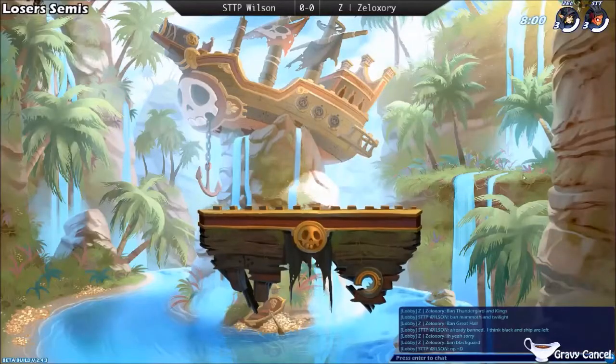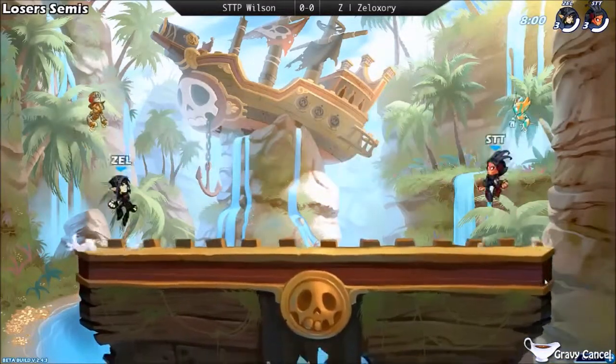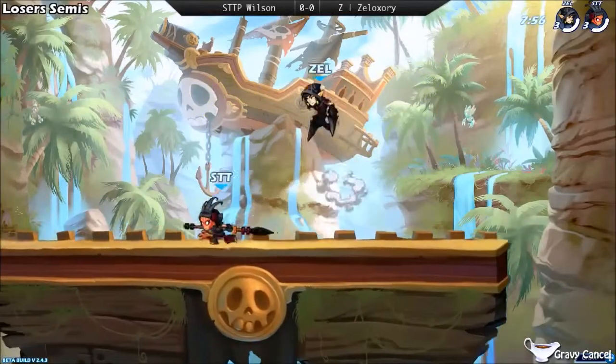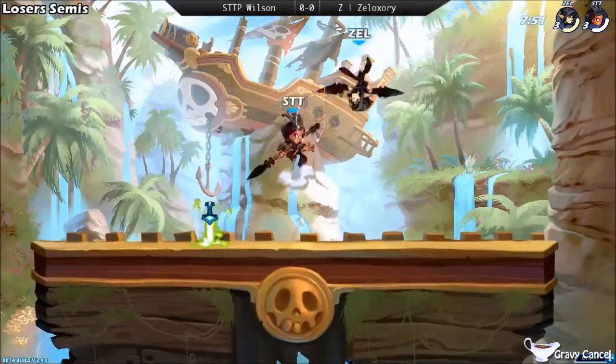All right, here we go, into the match. Overlay changed, and we've got Elixir on Ember, Wilson bringing back that Queen Knight. Both players finding their weapons right away — catars versus the spear.